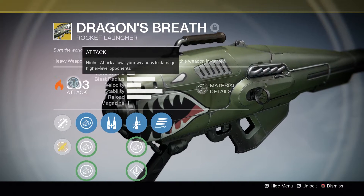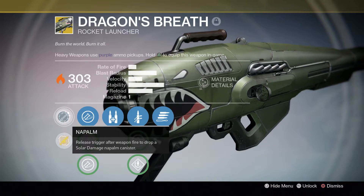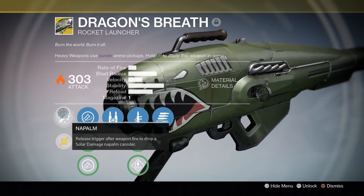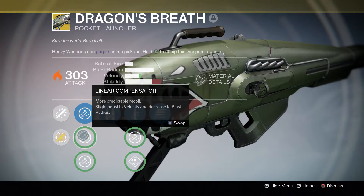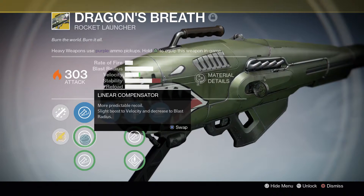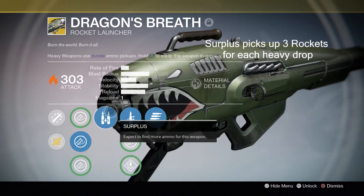All Dragon's Breaths will be solar damage obviously, and my attack is 303. Now we have the Napalm — this is the main perk on the Dragon's Breath: release the trigger after weapon fire to drop a solar damage napalm canister. I will show you in the gameplay what this looks like. For sights we have Smart Drift Control, Linear Compensator, and Confined Launch — I'm going with Linear Compensator for a little bit of extra velocity.